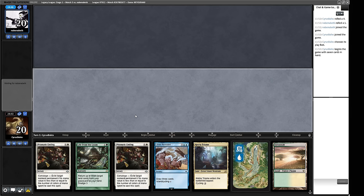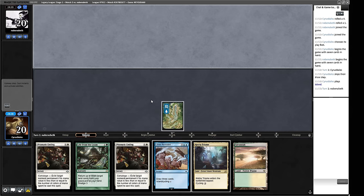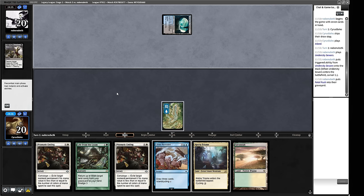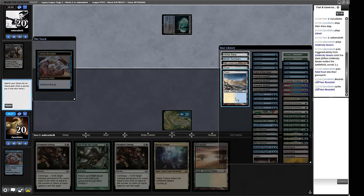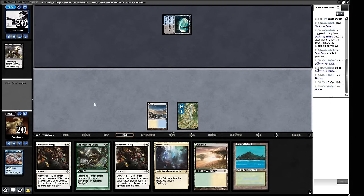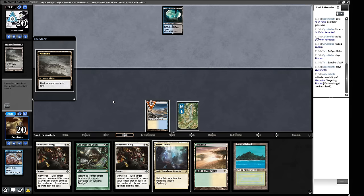We got the match with the aggressive line and that puts us two-and-oh! Not a bad start to the league. Round three, we're on the play. This hand seems fine — a little bit of removal, a cantrip, a sort of engine, though nothing to go with it quite yet. We can start cycling the Ketria Triome in a few turns. Let's play our non-Wasteable land. Our opponent plays Undercity Sewers — one of those players! Fatal Push suggests they're more towards Shadow or regular scam rather than Re-Scam-inator. We're still cycling; we'd like to get a white source — the Tundra.